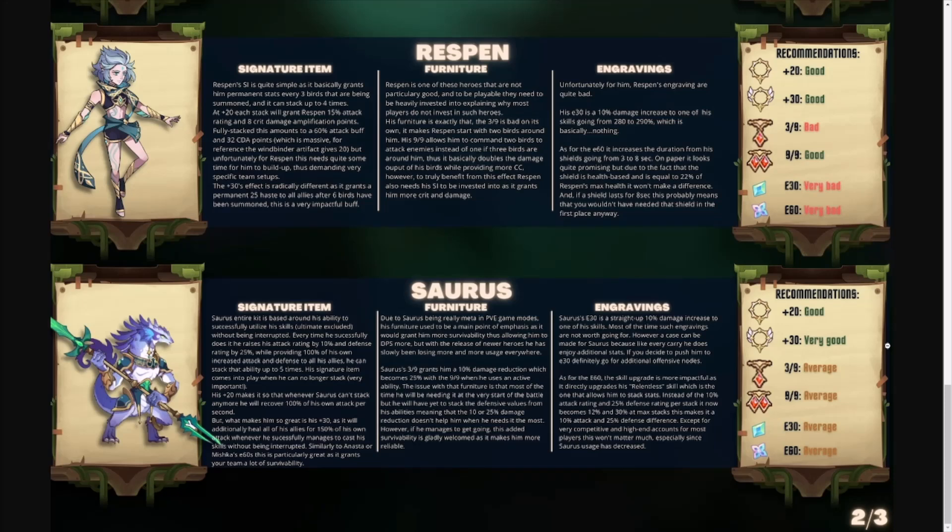Looking at Sorus, the plus 30 is very good. The engraving and furniture provide a little survivability, but overall Sorus used to be an absolute boss killer — long before Scarlet, before the awakened version of Belinda. He's been largely replaced, and when Ains came out he replaced many formations with Sorus. However, we're still seeing him in a couple of modes. The plus 30 signature item is really all you need — it lets him heal all allies and keep an entire team alive as long as he isn't crowd controlled. Players still run Sorus religiously in the tower.